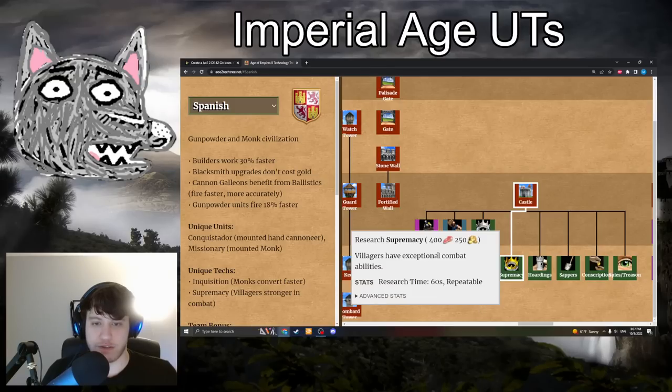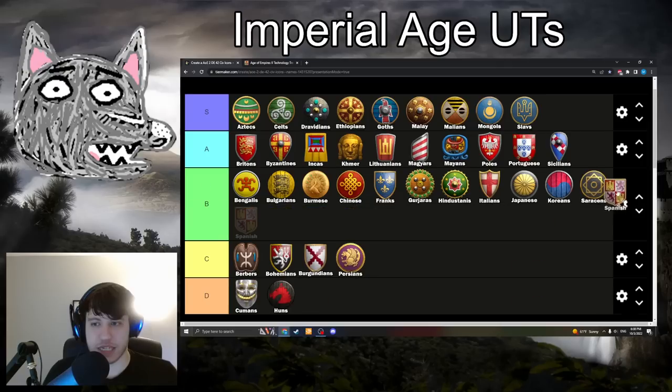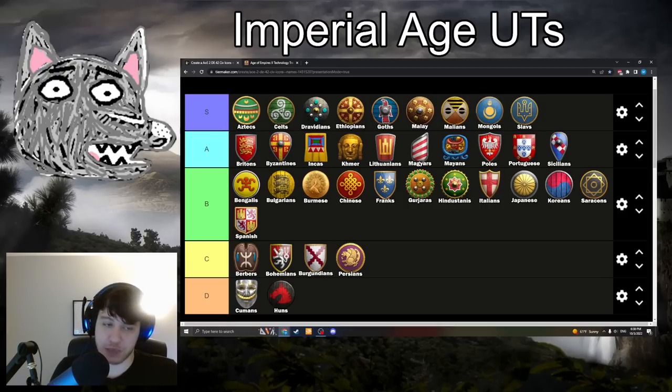Spanish have Supremacy: 400 food, 250 gold. Villagers have exceptional combat stats — around 80 HP, 9 attack, and 4/6 armor. It's going to be another B-tier tech. It makes your villagers a lot more resistant to raids and they can even fend off enemy units. It's really helpful for placing forward castles and Bombard Towers, which you tend to do a fair bit with Spanish given your faster builders. It doesn't really help out your army in any way, but it's still a strong tech that makes your villagers just that much safer in a late-game scenario.